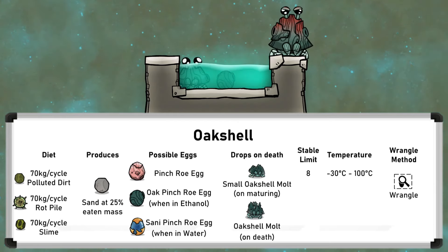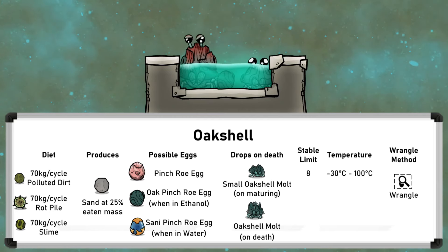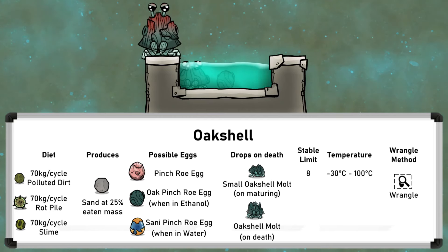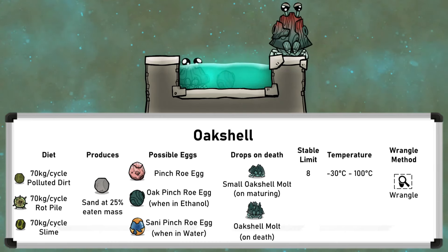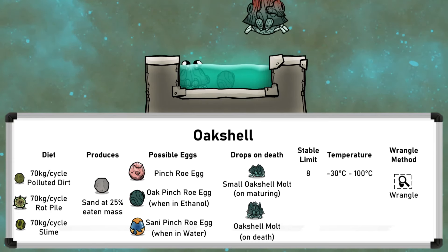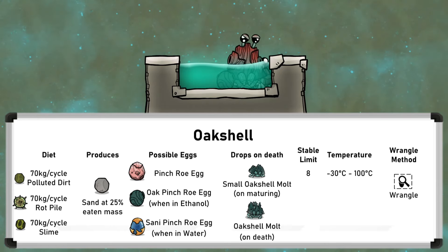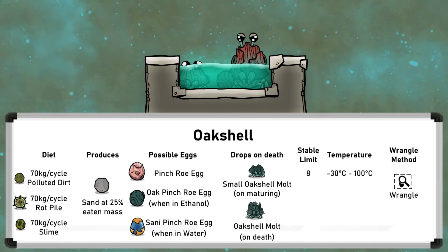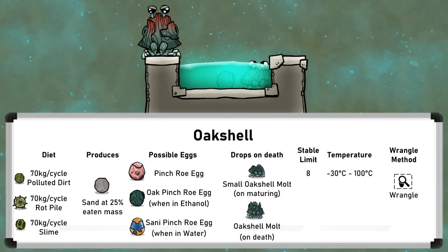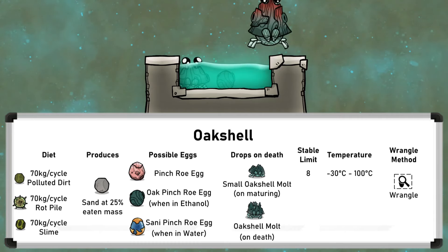Oak Shells work the same as Pokershells, but they drop small Oak Shell malts and Oak Shell malts, which are crushed into lumber instead of lime. The small malt makes 50 kg of lumber and the normal malt 500 kg. Arbor trees are the other source of lumber, and they drop 1500 kg of lumber every growth cycle. As the trees take 18 cycles to grow when wild and Oak Shells lay eggs every 6 cycles, a fed Oak Shell makes the same lumber as just over one wild arbor tree. By using the polluted dirt output and feeding it to Oak Shells, you can get about an extra 40% lumber and ethanol from the same number of arbor trees.